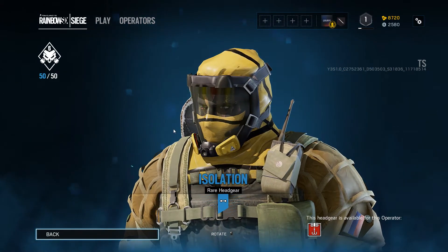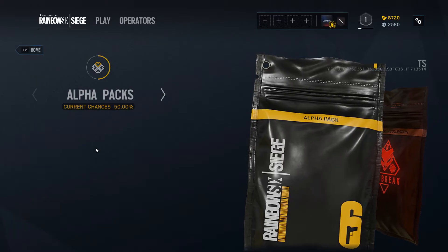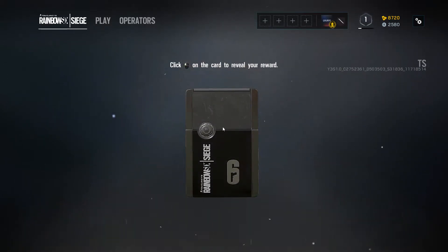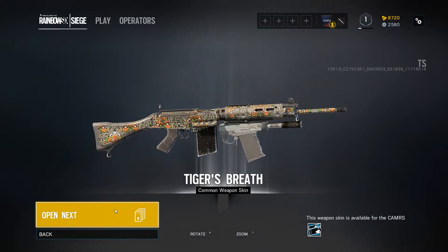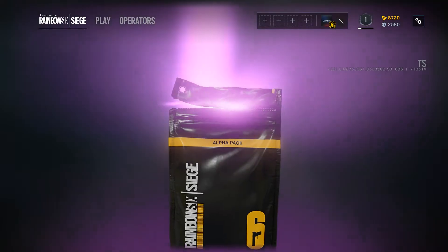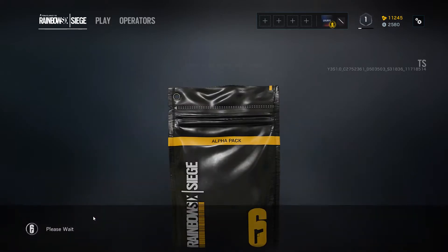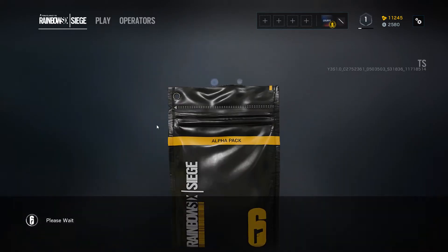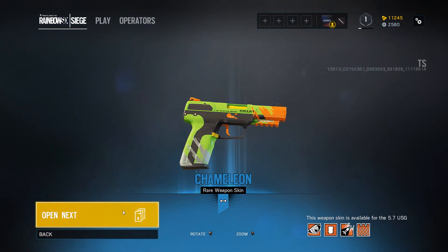And the last rare headgear. Pro Capcom all right. Let's open 10 more alpha packs just to make sure what we can pack next season - I think we can pack black ice skins. I really wish, because I'm a player, I play from season 1, but I don't have any black ice skins. Tigers breathe - I have this already on my normal account. Nice skin for Buck, all right, that's epic. That's what I'm talking about guys - black ice! We can pack it again, that's great. Black ice for Pulse and Castle. Weave for the shotgun.